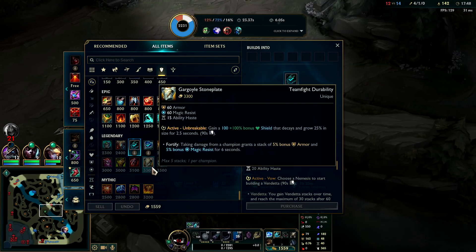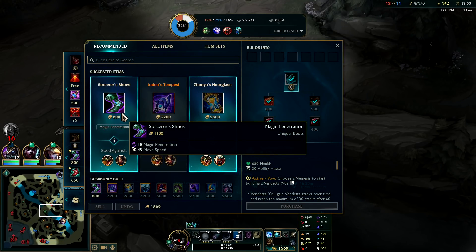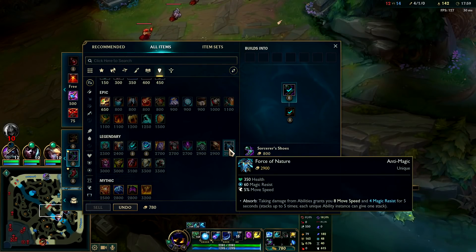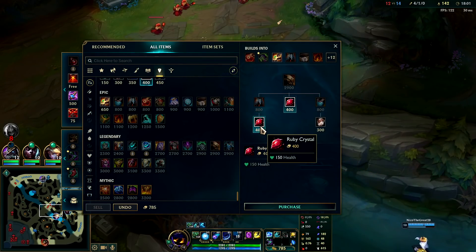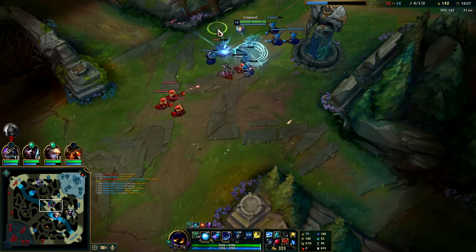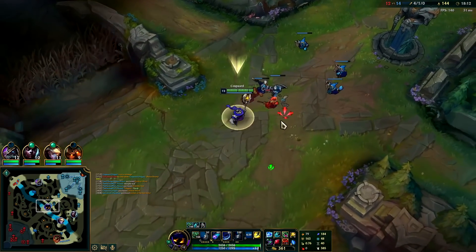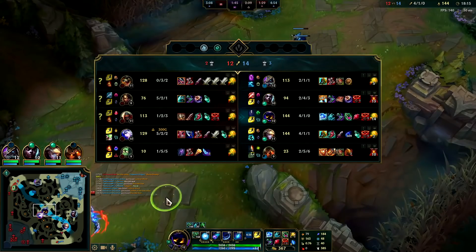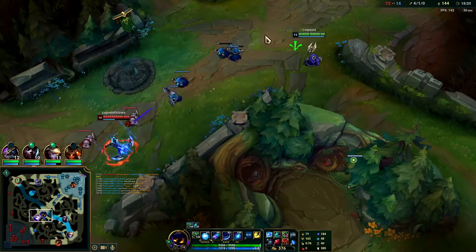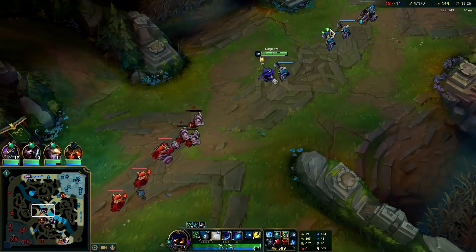What else should we get? We could go Gargoyle — the Gargoyle would be good. We could go Force of Nature — you know what, I'll get Dead Man's. We'll stick going full tank. I'll round off my build with like a Rabadon's so we can take advantage of our passive, and then we'll probably end the game at that point. I want Sorcerer's Shoes because I'm doing all AP damage; I don't think I'll need Merc Treads because of the way I'm positioning — and even if they're focusing on me, they shouldn't be able to kill me if my teammates are there.